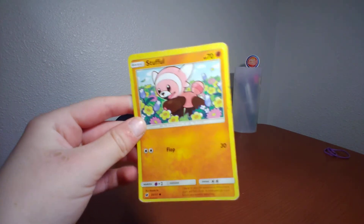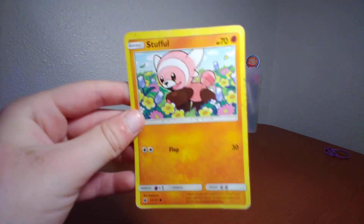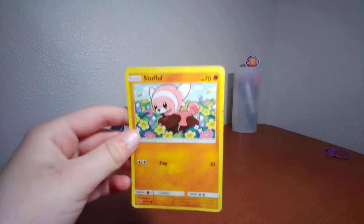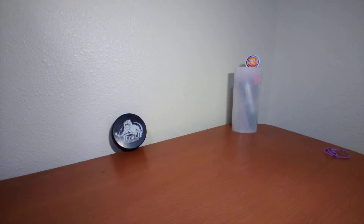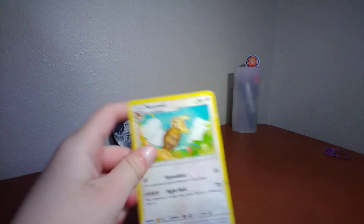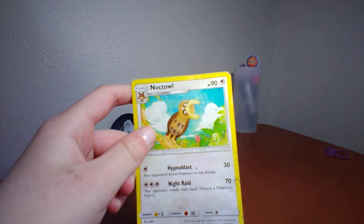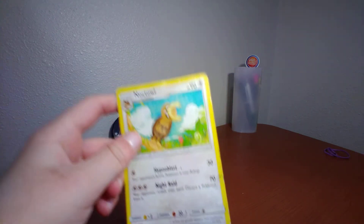Stufful has Flop which does 30 damage. If you have something that has like 20 damage this could do some pretty good stuff to it. Next up I have Noctowl, which is like an owl. It has 90 damage so it's pretty better.